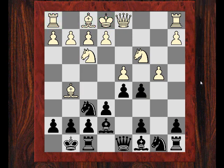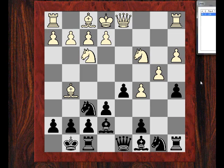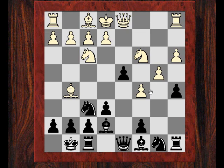So bxc5 was played, and after dxc5, now there's the energetic a5. White plays a3, and now another energetic move really wobbles the white position — the move d4. It's really uncomfortable now for white. If he takes to the queen, then maybe just takes and ab4 attacking the knight, maybe trying to win another pawn or the a3 pawn as well. So it's already looking a bit suspect.